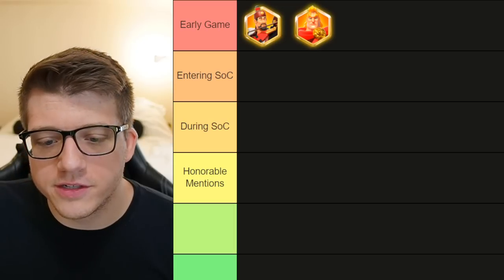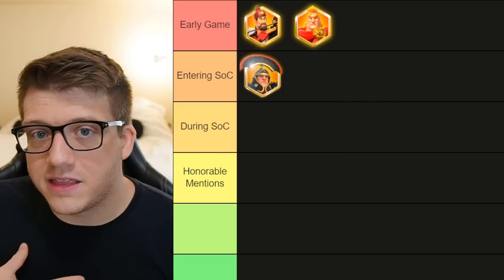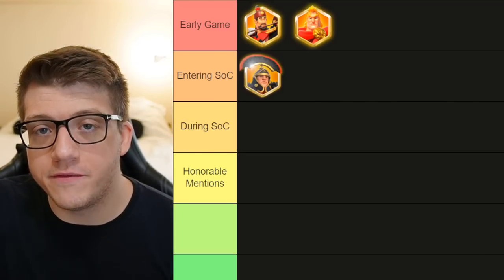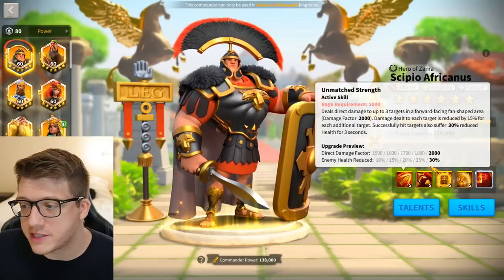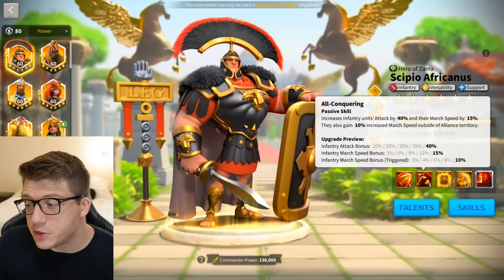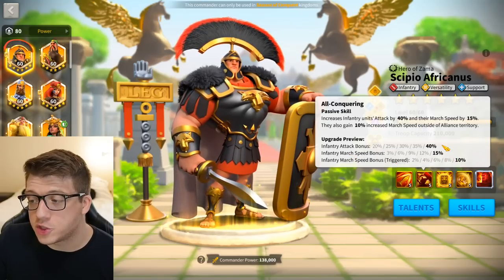Once you enter Season of Conquest there are two commanders I think you must invest in. The first is CPO Prime — for most players in the open field, he's the best single investment you can make. He has a super powerful 2000 damage factor AOE with a really good 30% enemy health reduction for three seconds, and he gives a ton of infantry attack and march speed.